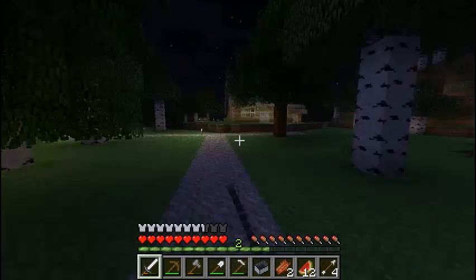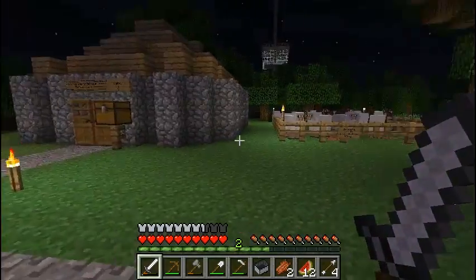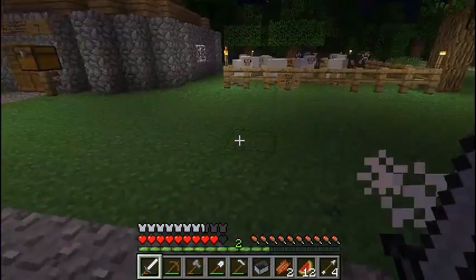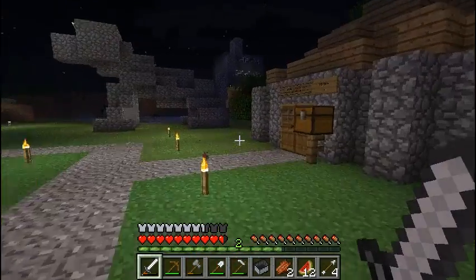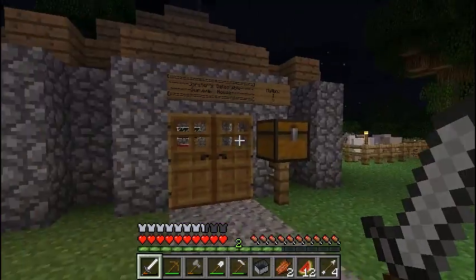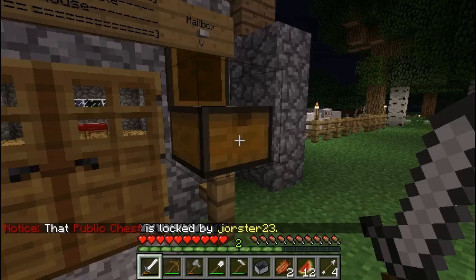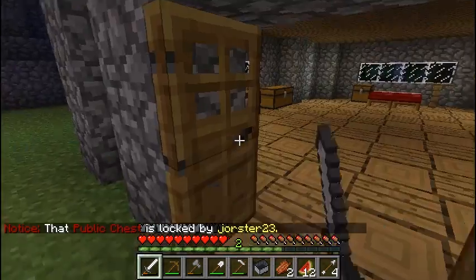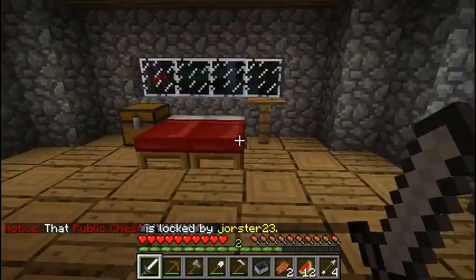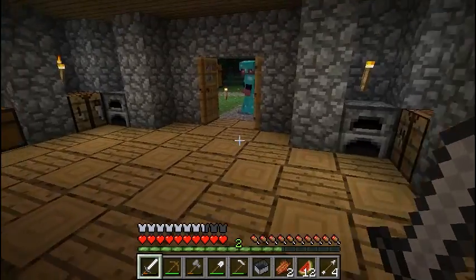Let's stop at this house — this is his house. He has a mailbox which is just a crate on a stick, but it's kind of cool looking. Yeah, it feels homey. I was just referring to the mailbox.